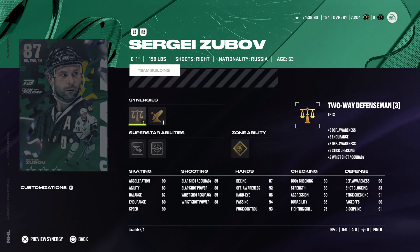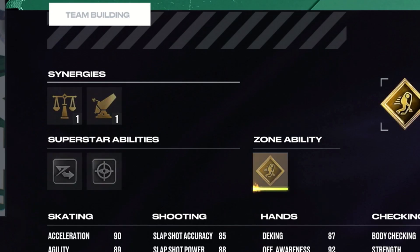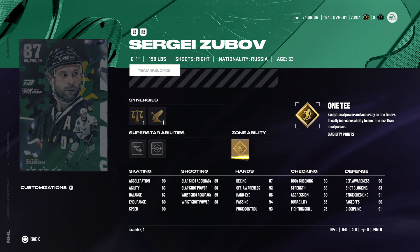Next up, we have Sergei Zubov of the Dallas Stars, a right-handed defenseman. He's 6'1" and has the Two Way Defenseman Synergy as well as the Checking Boost. He has Silver Elite Edges, Silver Seeing Eye, and Gold 1T. If you're looking to score one-timers from the back end, Zubov could be a very good pick. Great on defense, however his body checking is lacking even though he has decent size. His shot's pretty solid and he's a good skater. If you're looking for defense, Zubov is your only option so far.